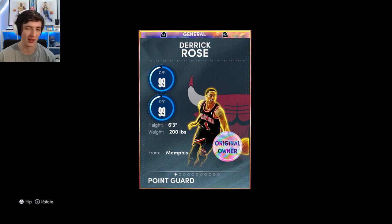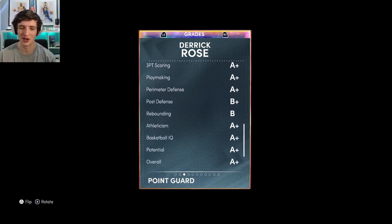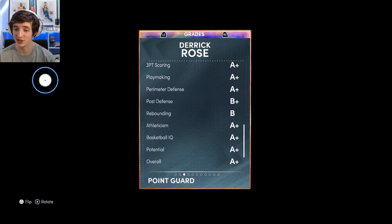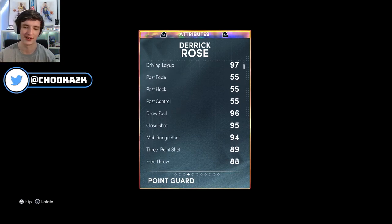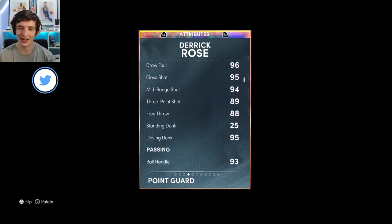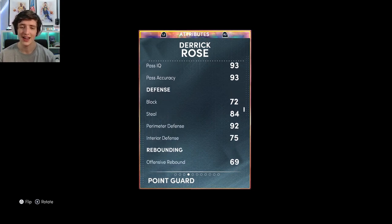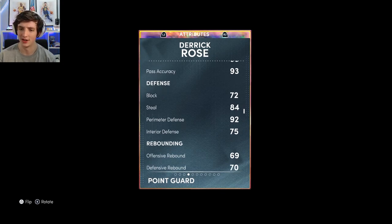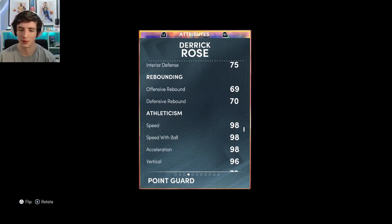You guys would have seen that on stream if you were there. 99 offense, 99 defense, 6'3" — absolutely fantastic. You can see his grade. Obviously the interior defense is something to be discussed. He's mid-range scoring as well. He's got an 89 three-ball, 88 free throw, a 94 mid-range which is nice, 95 driving dunk which is very, very good, 93 for passing, 84 steal, 92 perimeter defense which is nice, but only a 75 interior — which a lot of people will definitely look at when they're looking for a competitive starting point guard.